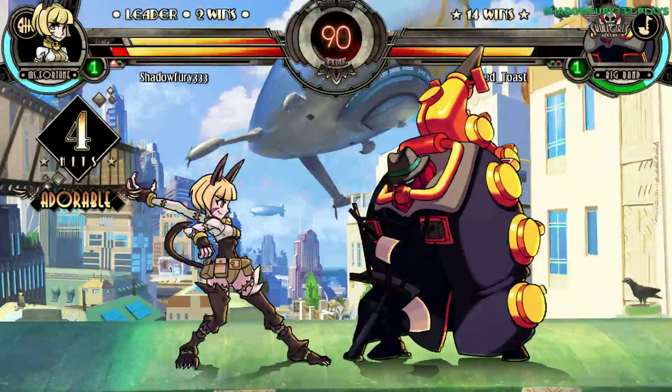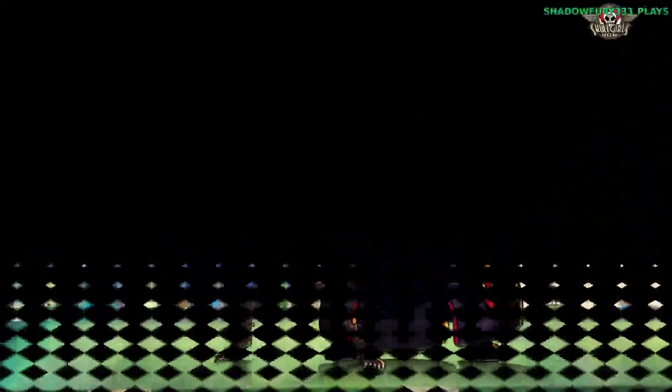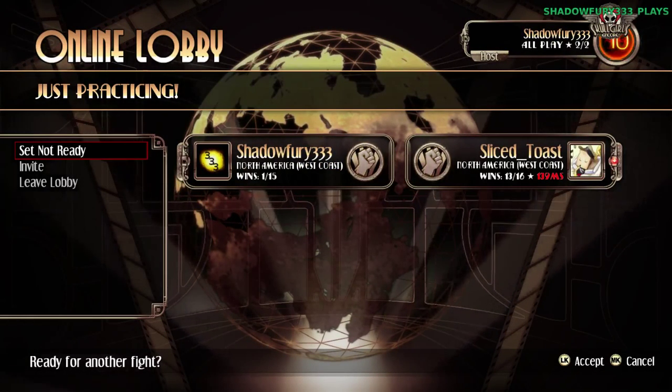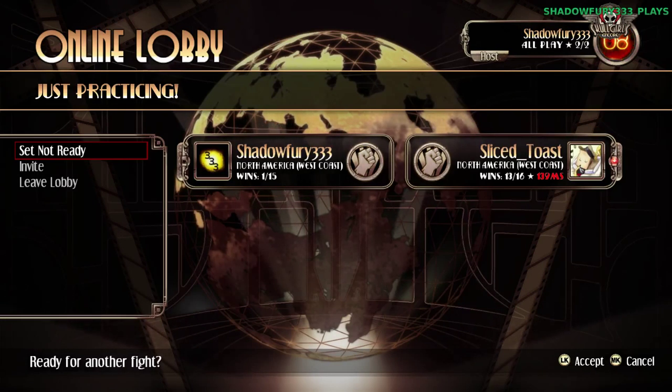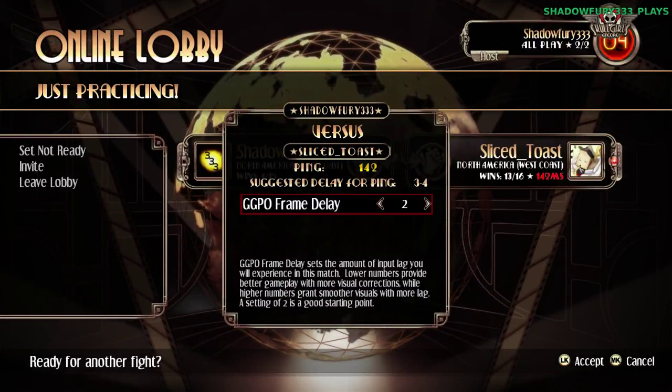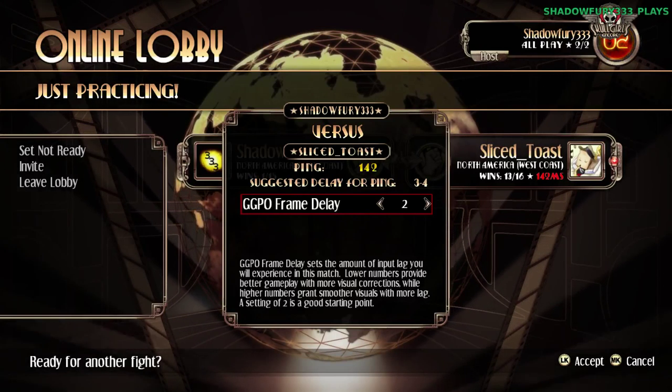Lag seems to be becoming a bit of an issue all of a sudden, and game drop. I was actually starting to do something - well, I was actually going to get completely punished because I was about to do a super into block, and that would have been a problem. I was doing a heavy kick when I was trying to keep that combo going, and that was a mistake.